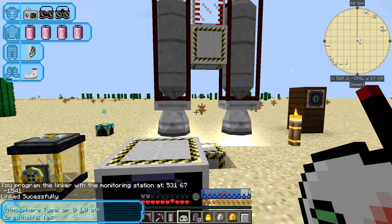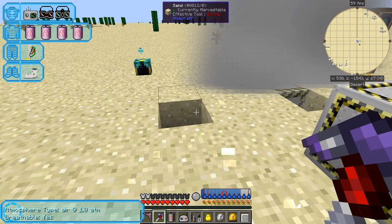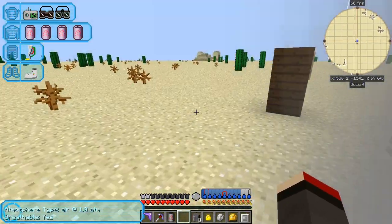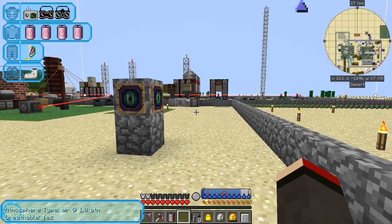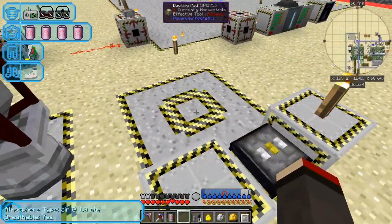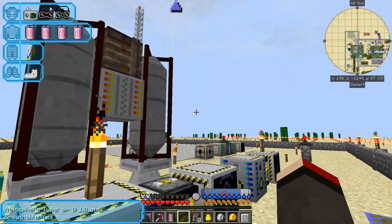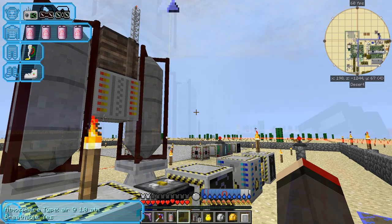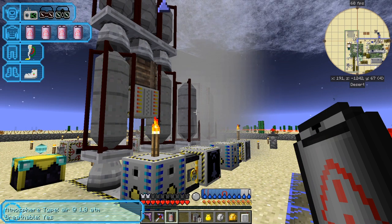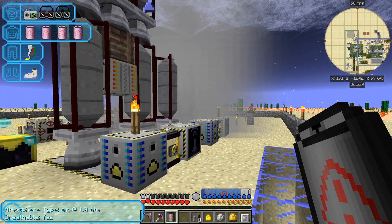Off it goes — and that should go back to where our base is. I can pick up the ender tank of course. Let's go back to the base and see this rocket eventually appear and land on this spot — it's chunk loaded because I've got a chunk loader here. The rocket has just returned — it took quite a while and certainly isn't as fast as inter-dimensional rockets. Here's another rocket that came back before it.